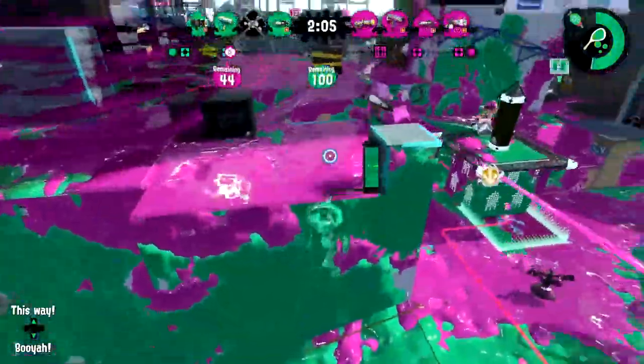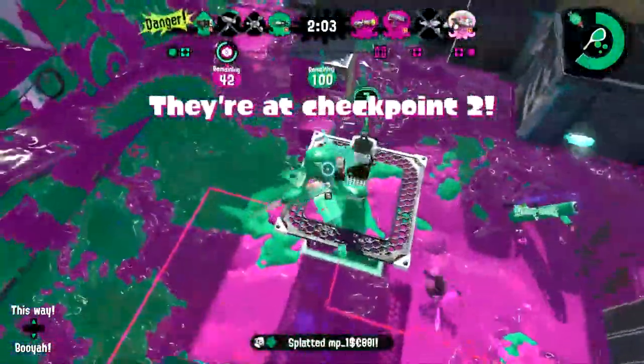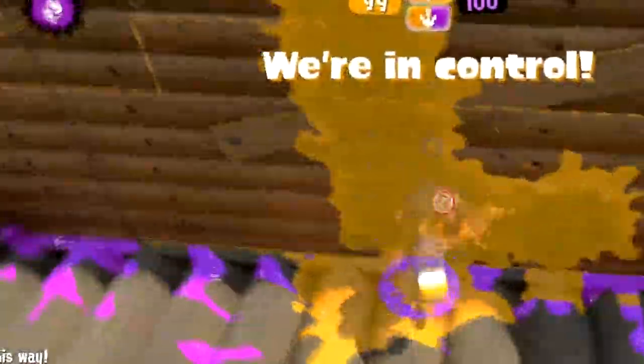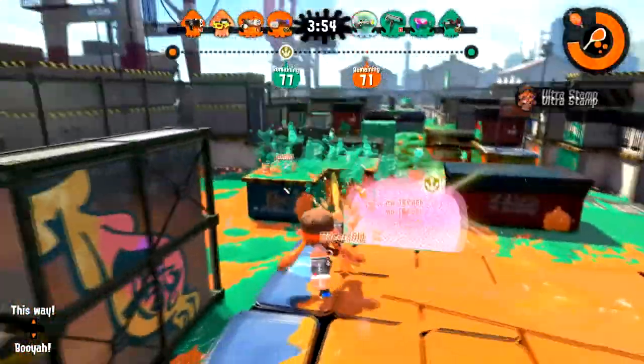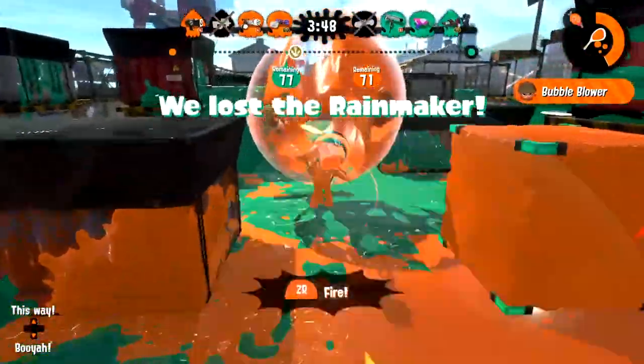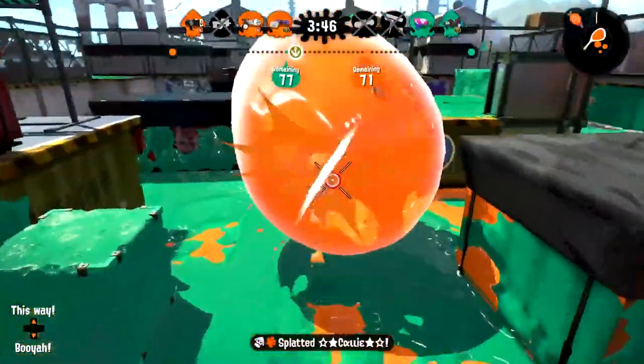After all, most players you see will underestimate the strength in your little gun. Some people will call the Splattershot Jr. a baby weapon. Well, what do babies like? Bubbles. What do bubbles do? Absolutely wreck the place. Whether your bubbles are big or small, they can absolutely be a threat.